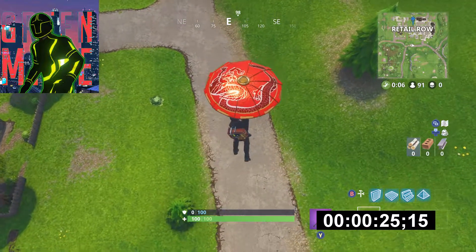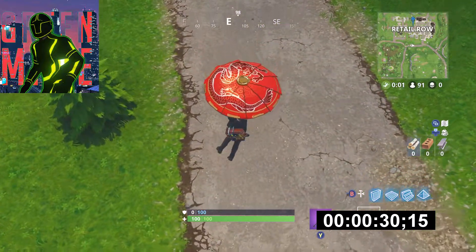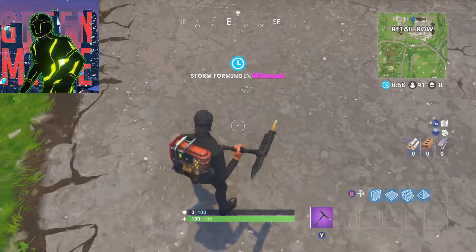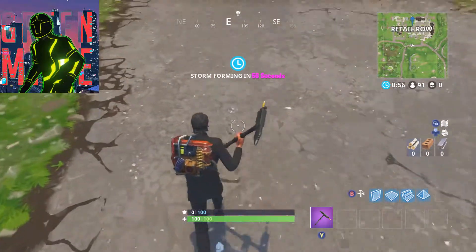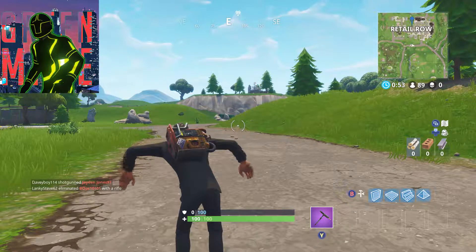Now, this is the one I did with the umbrella, no spin — just a normal landing like I did with the glider before. And this took 32.05 seconds. So already, that is the fastest one so far.